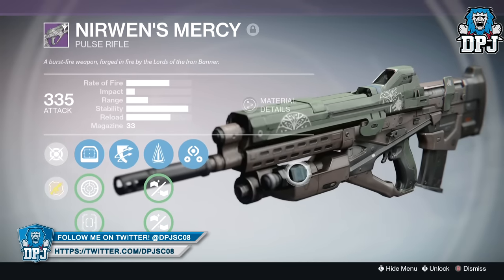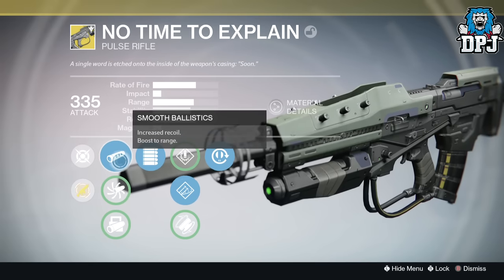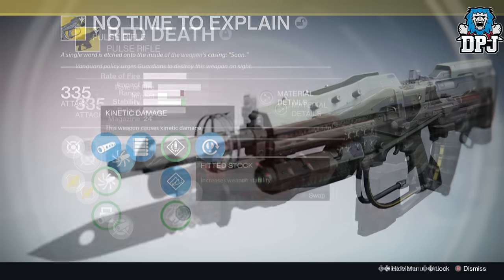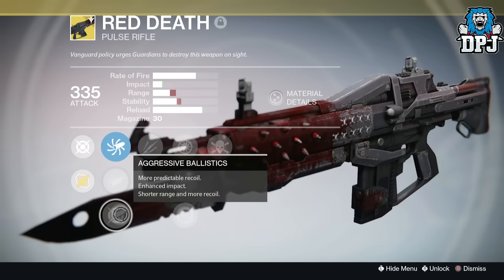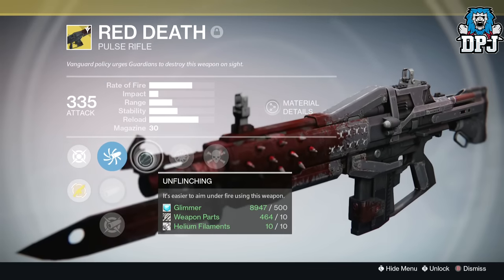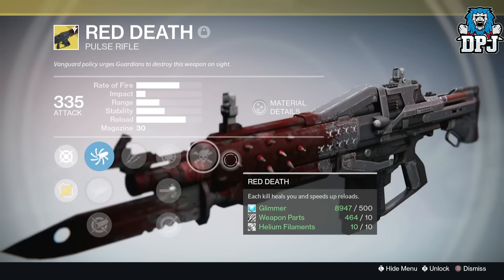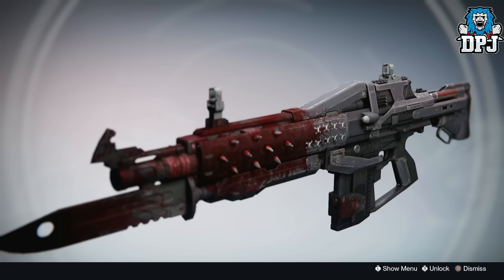There are two exotics that deliver the 66/14 impact rate of fire. They are the No Time to Explain, obtainable via a quest, and the Red Death. The Red Death is actually a 66/15 with a little bit more impact, and it once stood tall in PvP. I do believe it could do it again — having that little extra impact as well as the Red Death perk makes it a great choice in PvP for anyone wanting to try out the 66/14 archetype.